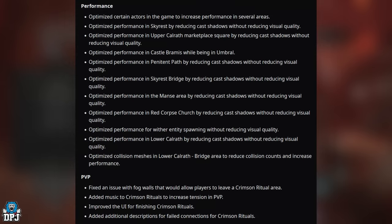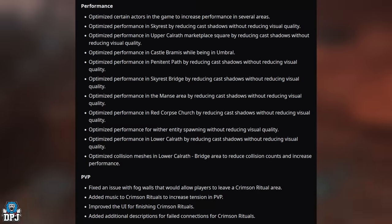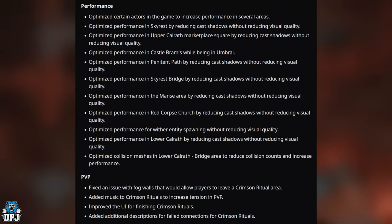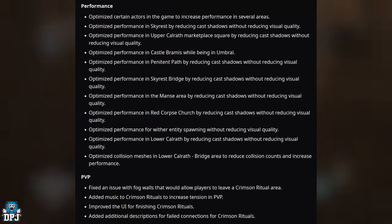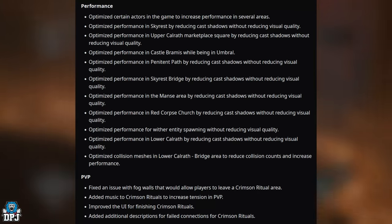Fixed a blocker that could prevent players from finishing the game with the Umbral ending. On performance: certain actors have been optimized to increase performance in several areas — Skyrest, Upper Cover of Marketplace Square, Castle Bramis in Umbral, the Manse area, Red Corpse Church — all by reducing cast shadows without reducing visual quality. They've also optimized performance when the Wither entity spawns, and within Lower Calrath, including optimized collision meshes in the Lower Calrath bridge area.